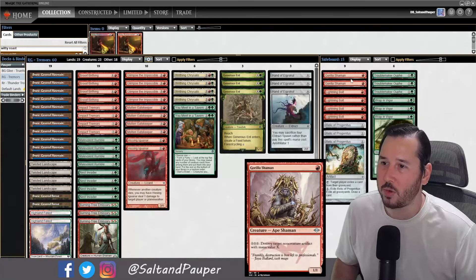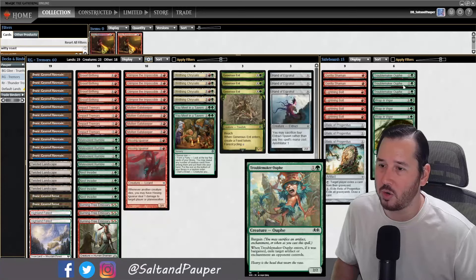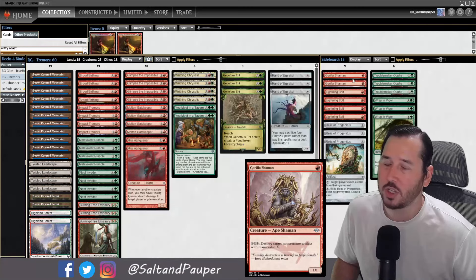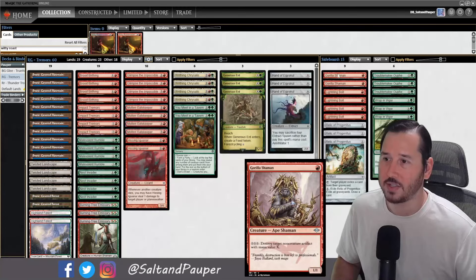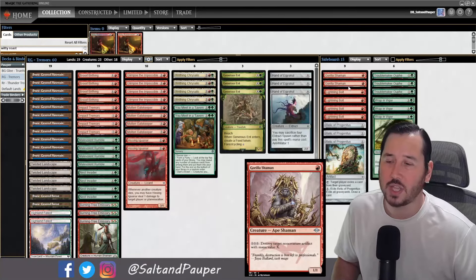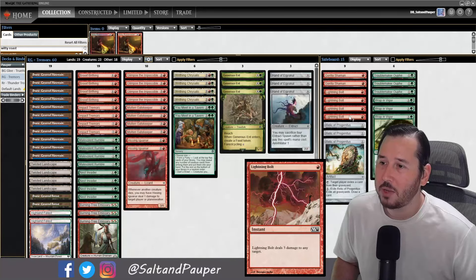Moving to the sideboard: we have a couple Guerrilla Shamans. We have 3 Troublemaker Oafs — we almost always have a token in play, so we can always bargain this to exile. The 2 Guerrilla Shamans shore up the Affinity matchup, targeting artifact lands, and help against other aggressive decks running those, like Rakdos and Kuldatha. We also have 4 Lightning Bolts.